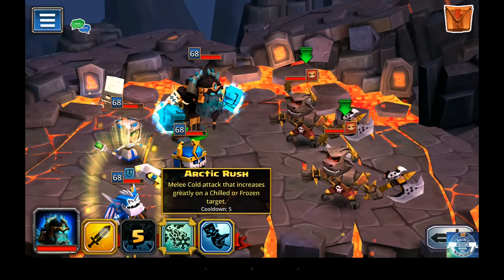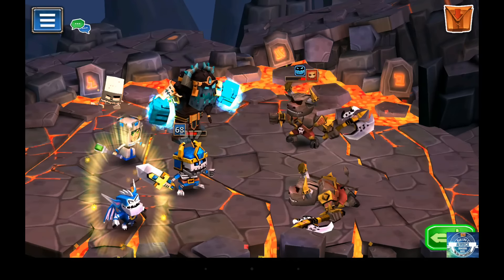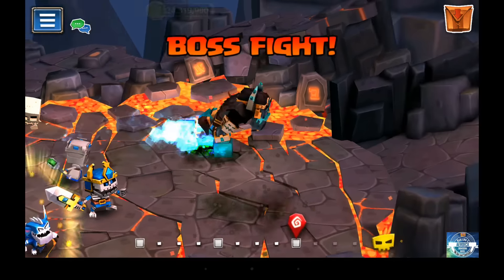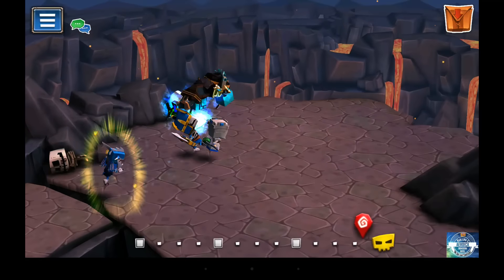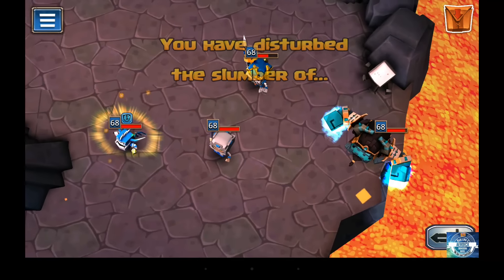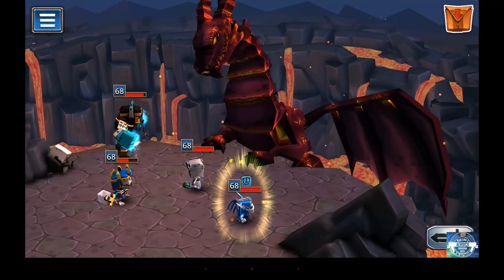These guys seem to hit pretty hard and they can definitely do quite a bit of damage. Once you're done with that fourth platform, it will take you up to the edge of the cliff, and this is where you're going to encounter Sulfiris. He comes down from the sky, hangs on the edge of the cliff, and this is where the fight will continue.